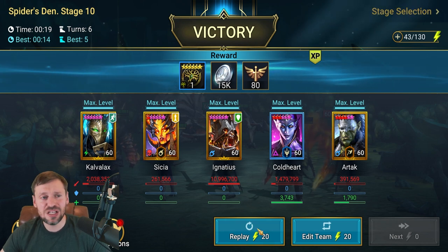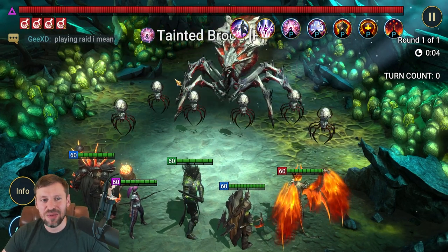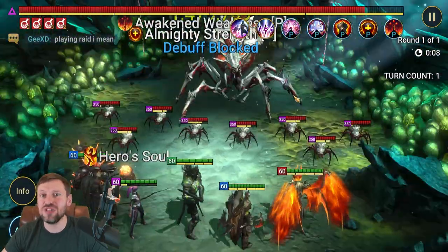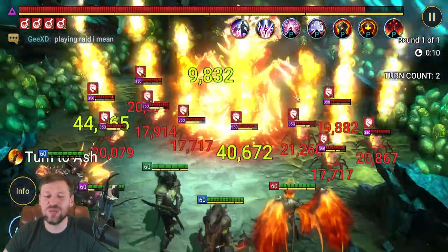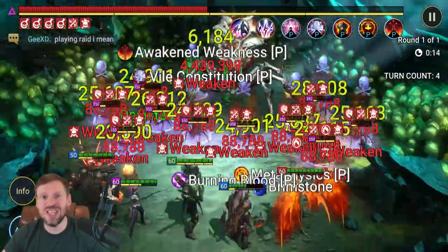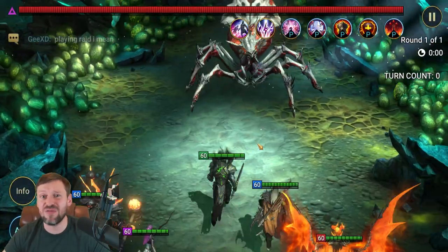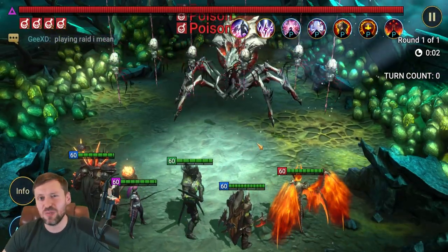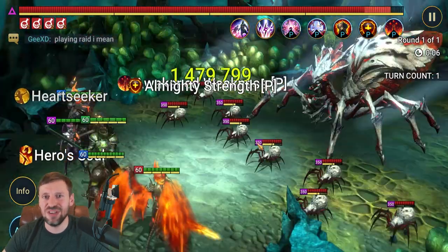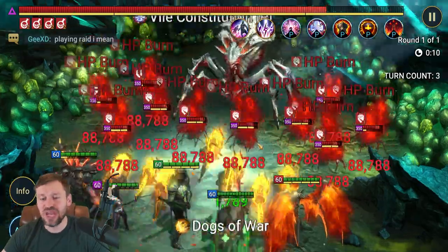Let's do a few more runs and watch it in max speed — you can see it's just super quick. There are some teams that can do it faster in 10 seconds, but I just don't have the champions for that. This team is also very gear intensive: you need to be above 240 speed for every single champion, since the spider boss runs at 240. For safety, I'd run the slowest champion at 245.